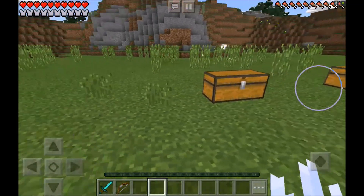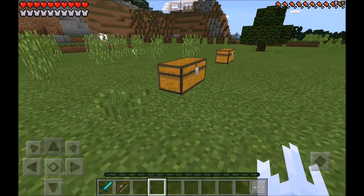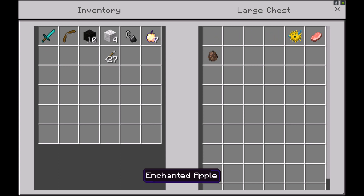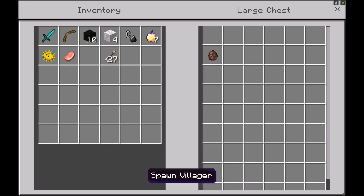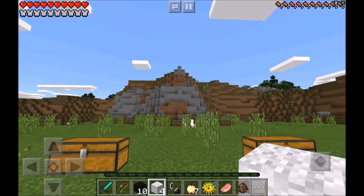Everything you guys are going to need is inside this one beautiful, glorious chest to head to the Venom Dimension. So what you guys are going to need first: you're going to need ten black wool, you're also going to need four white wool, and you're also going to need a flint and steel to light it all up. You're also probably going to want some enchanted golden apples just in case you actually end up lighting up something you was never supposed to light up. I'm also bringing along a puffer fish just for good luck, and I'm also bringing along a pork chop to remember my pig the way he would have wanted to be remembered. I'm also bringing along a villager, because the villager is the only thing that's actually able to kill Venom, believe it or not, guys.